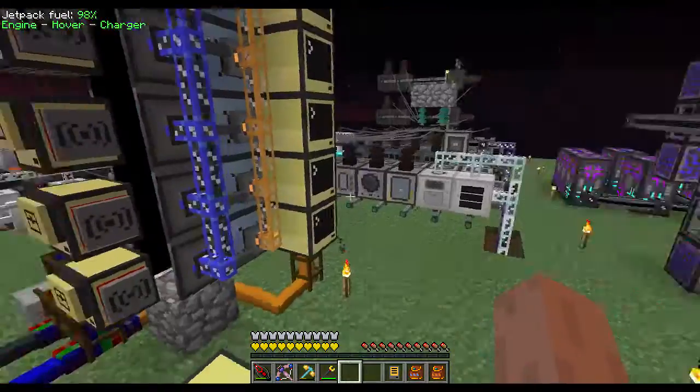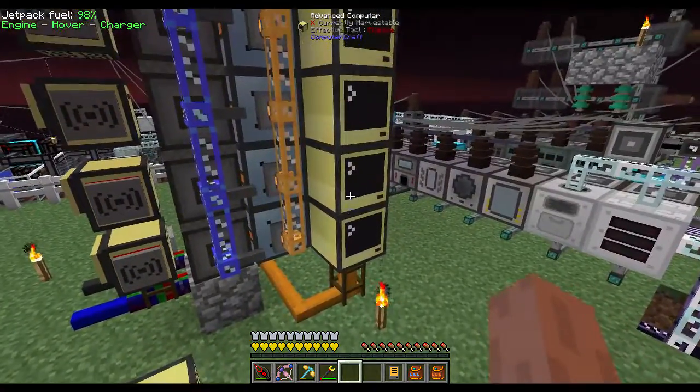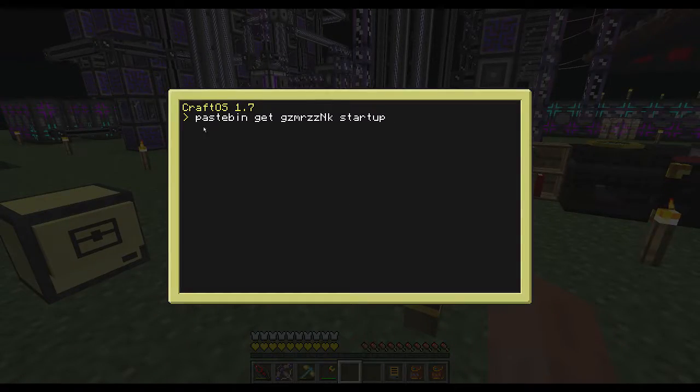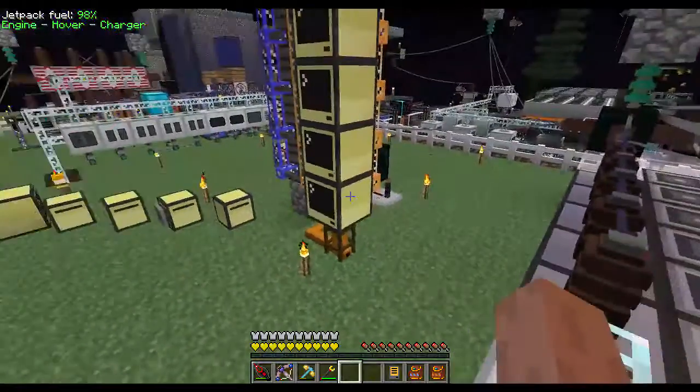For each of the advanced computers for the redstone logic for the sand, open up the computer - no naming needed here - just type 'pastebin get GZMRZZNK startup', which is case sensitive. That saves it as startup. Type 'startup' to begin running it, and repeat that for each of the ten computers.